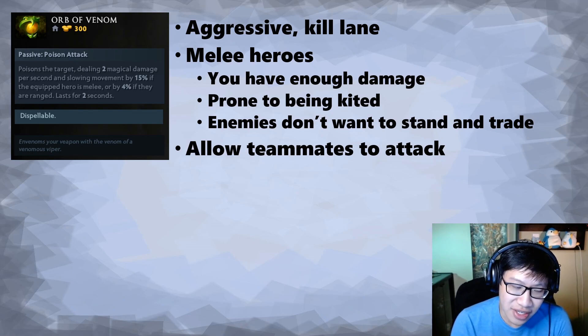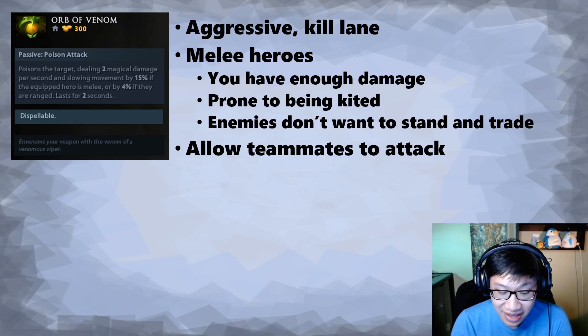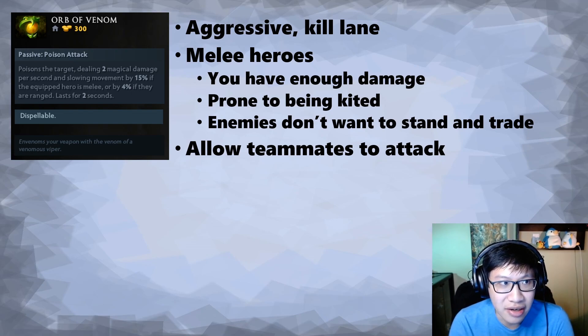That means if you need to buy two sets of tangos, a salve, maybe a mango instead of a sentry — that's it, you can't get anything else, because this is 300 gold, half your starting gold. So if you're a hero that needs a lot of mangoes or clarities to play the lane, or you're against a burst lineup and you're fragile and need stats, or you're against like a Bristleback or Batrider and there's a lot of value in a magic stick — it's going to be really hard to fit an Orb of Venom into your build. Your hero kind of has to be fairly self-sufficient before you can consider buying Orb of Venom.